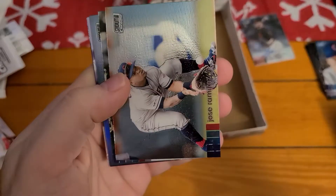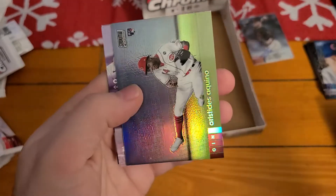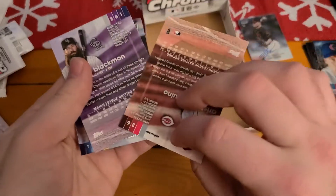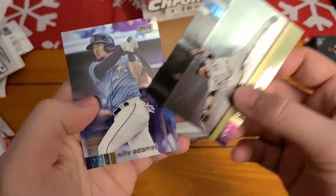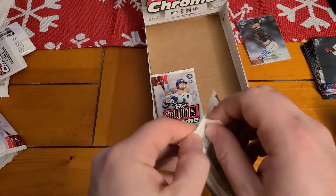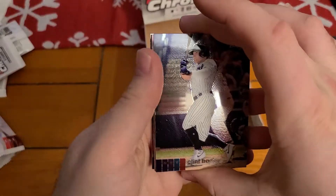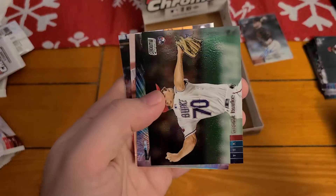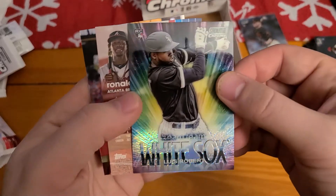James Marvel. Jose Ramirez. Got Hideki Matsui. We got a Refractor of Aquino. Charlie Blackmon. And Willie Adams. Clint Frazier. Francisco Lindor. We got Brock Burke. And a Luis Robert.